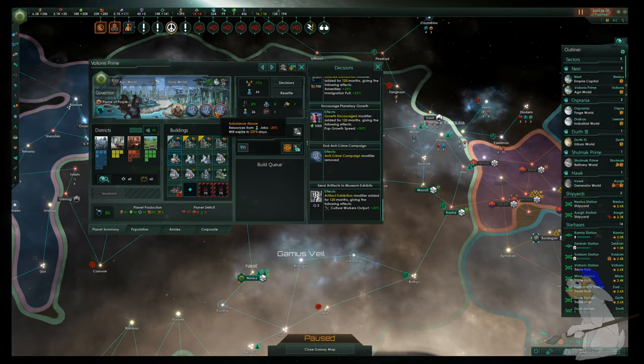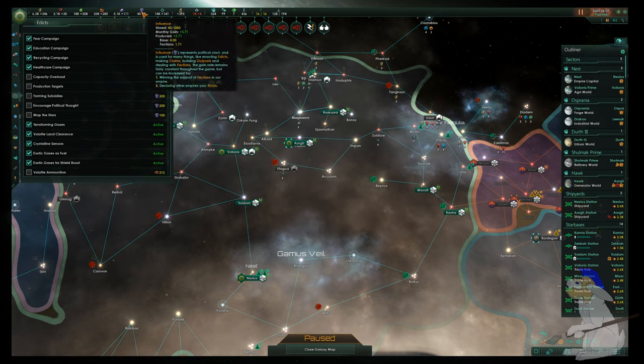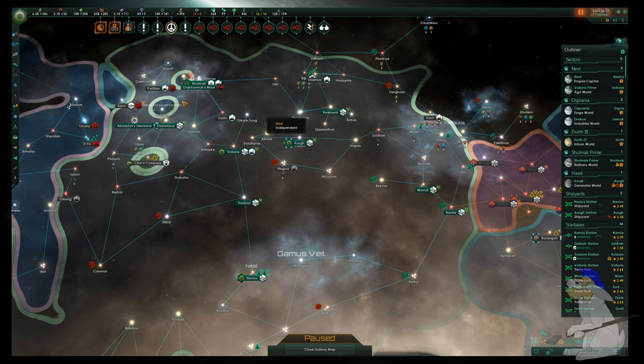I had massive problems with crime — my crime level was really really high — so I made deals with crime lords. Influence is one resource you should still have, so bear in mind that can be useful when you're trying to get back to good economic standards.